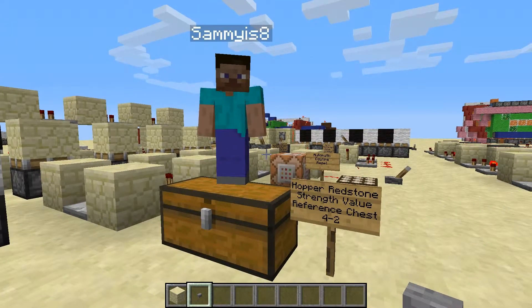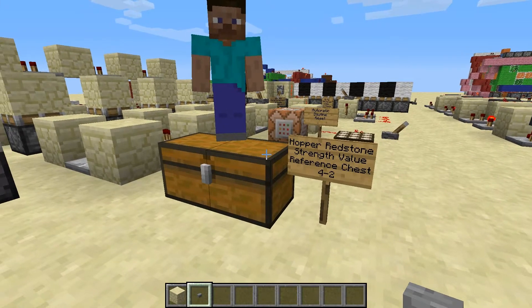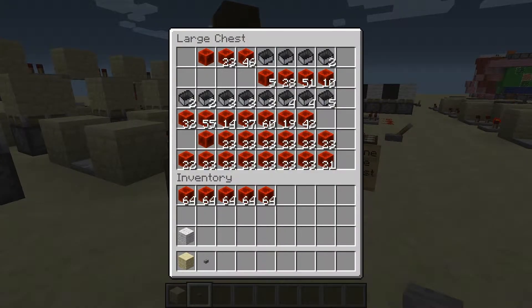First I should introduce my little girl Sammy, who's my assistant. She's just going to stand on the chest and prevent me from opening it — though it didn't quite work that way.